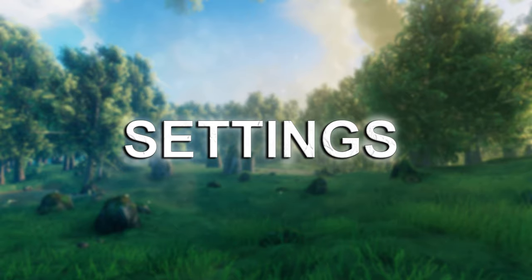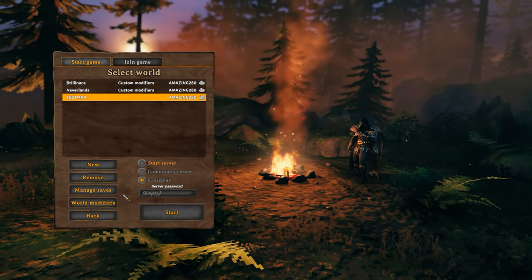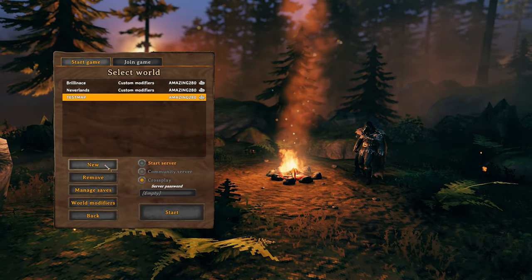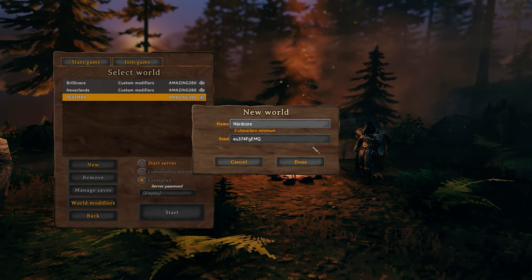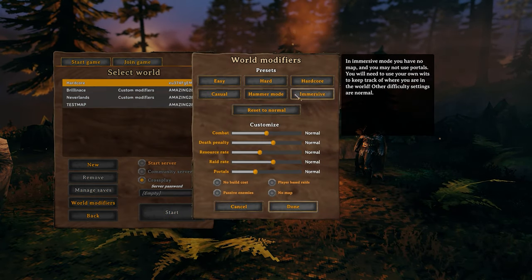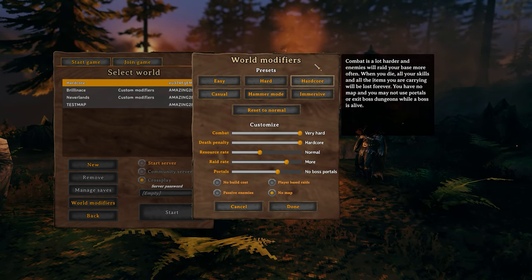Before we start, let's talk about the settings. When you go and choose your character, you come over here. After you've created your map, random map, or seed, we have a random map. So let's say hardcore — select hardcore up here, but keep in mind that this is not the most difficult setting.